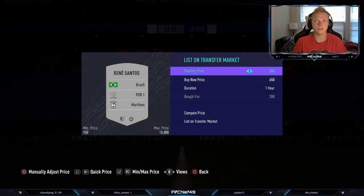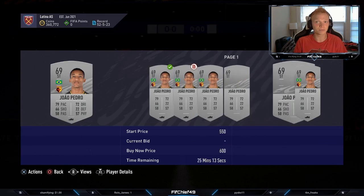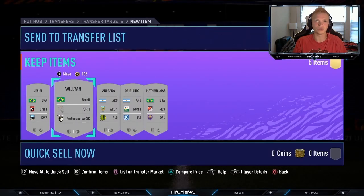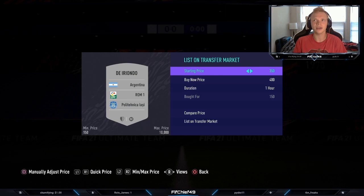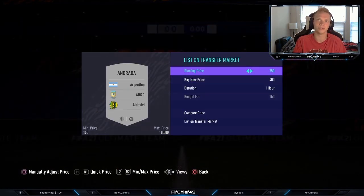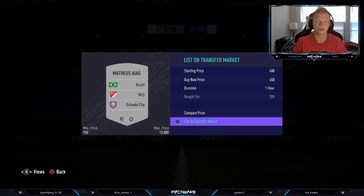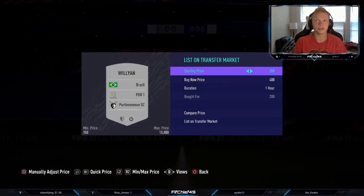It's a bit of a grind, but if you want coins right now, right this instant, this is probably one of my favorite ways to do it. Even if you have a very high budget, these low budget methods are just so reliable and consistently give you coins. There isn't potential to lose coins on these either. On a high budget, a majority of your coin-making is going to be from investments.